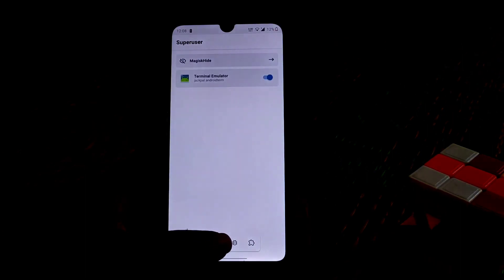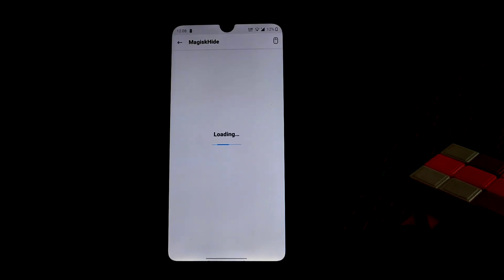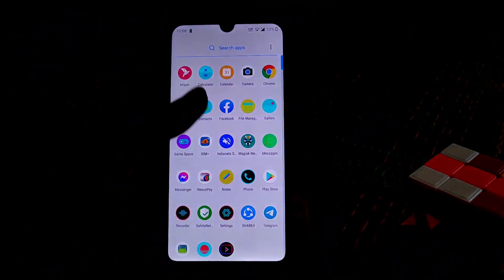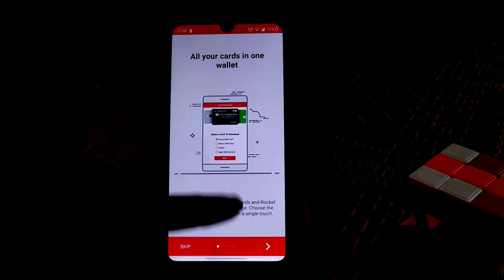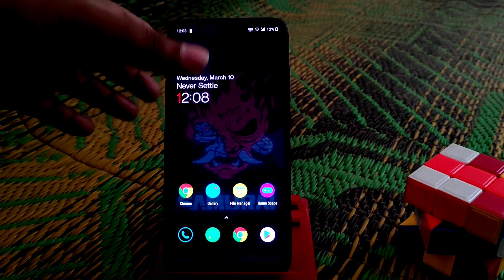Go to Security, then click on Magisk Hide. You will get a full application list. Tick mark the applications you want to hide root from. After ticking, reboot your device, then open the application — it will not detect root and you can easily use those applications.